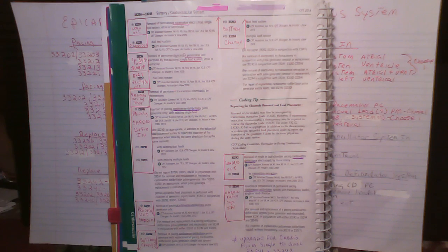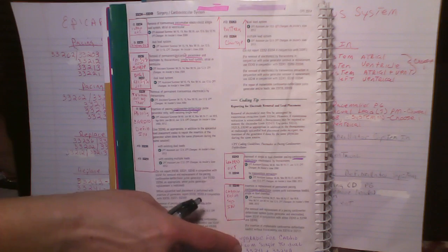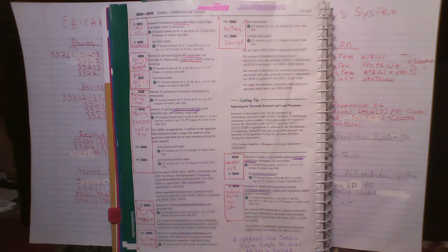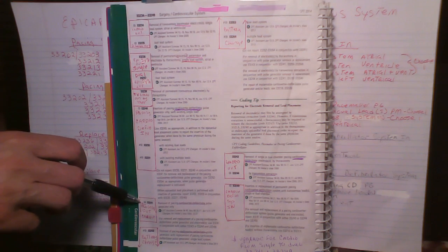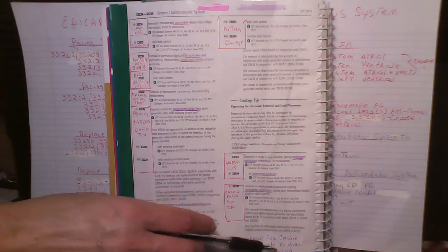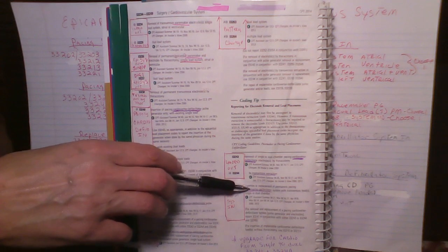We talked about the upgrade code 33214 in video 1, and that upgrade is only for a pacemaker. They do not have an upgrade code for a cardio defibrillator — that's what the note on the bottom of page 190 is referencing. When you are upgrading for a pacing cardio defibrillator, you get to use two codes.